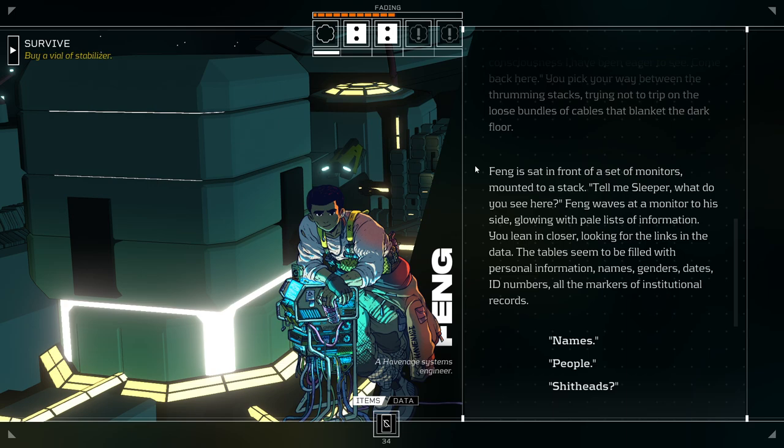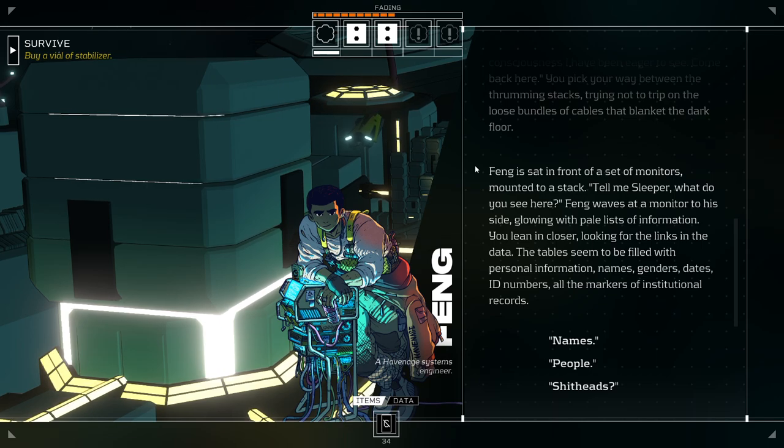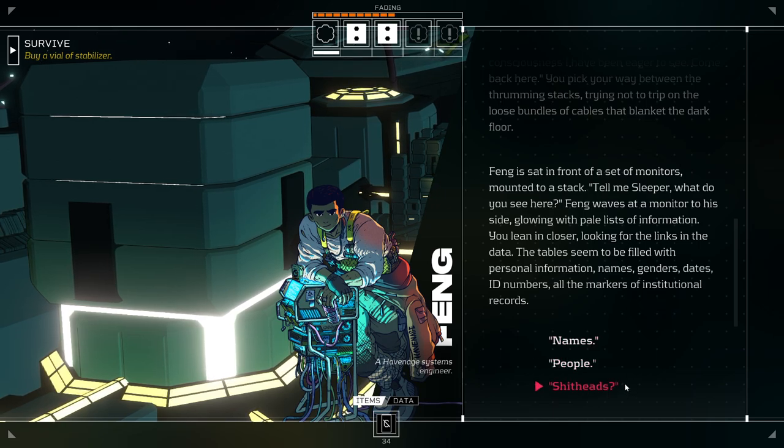'Tell me, Sleeper, what do you see here?' Feng waves at a monitor to his side, glowing with pale lists of information. You lean in closer, looking for the links in the data. The tables seem to be filled with personal information — names, genders, dates, ID numbers. All the markers of institutional records. Well, I think we tend to follow people's leads in conversation. 'Shitheads?'